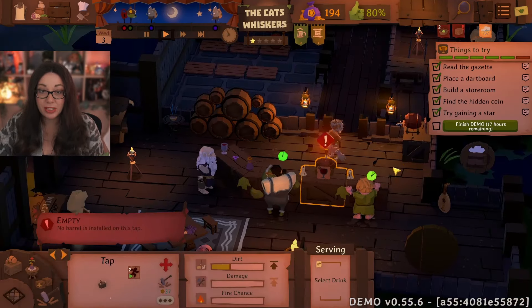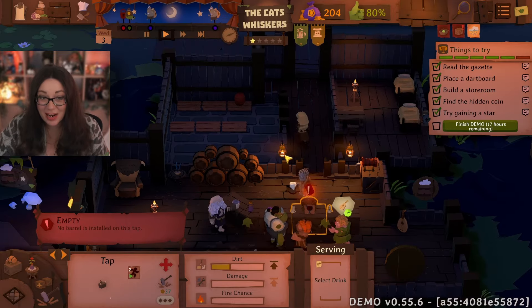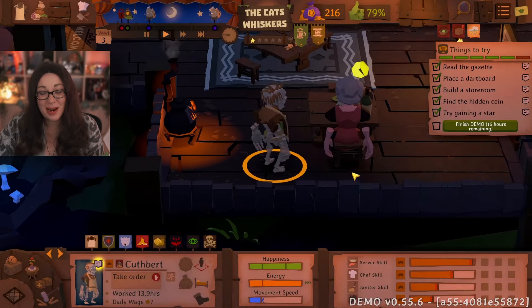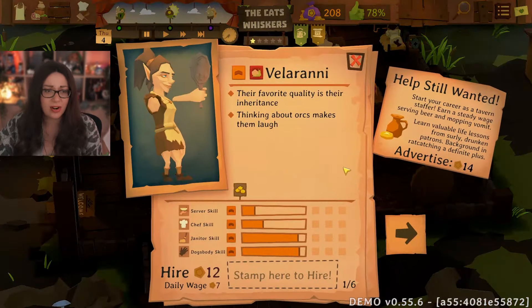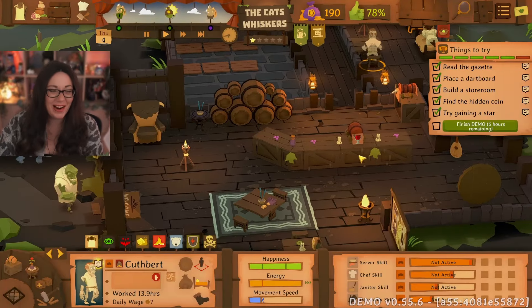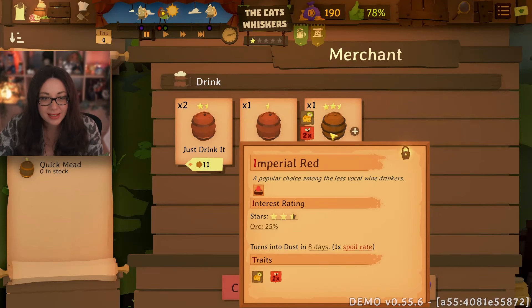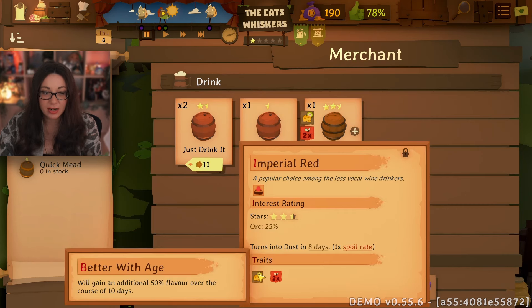What are you up to, Cuthbert? Taking a break? You're scratching your bottom — well, what should be your bottom, there's nothing quite there is there! We've got some new applicants — alright, you can work here, we do need more people to mop up the floor. The merchant — we need a lot of things! Imperial Red spoils twice as fast — uh oh! Let's get everything. Thank you very much. Are you mopping? Please start the mopping — it's filthy!